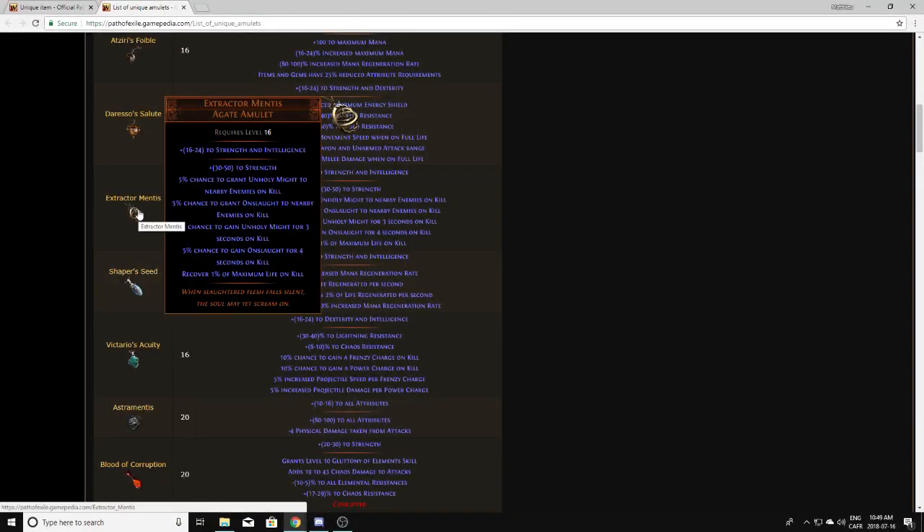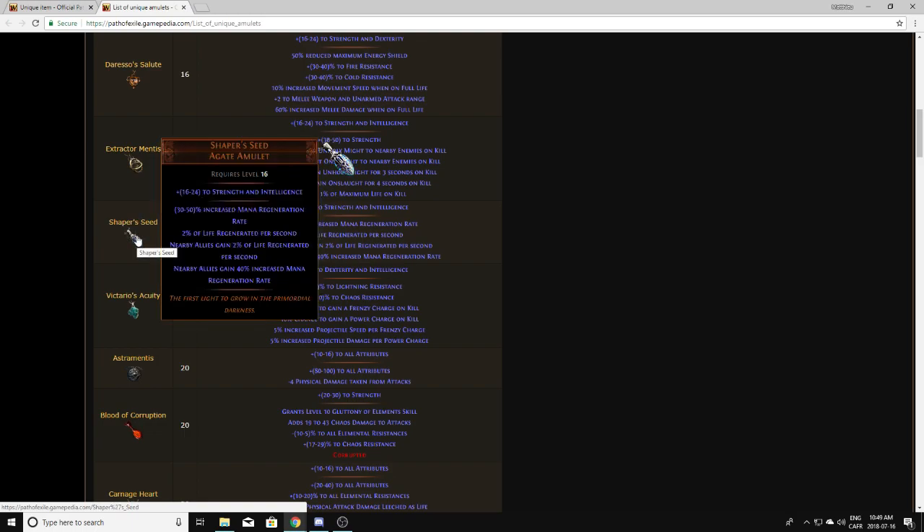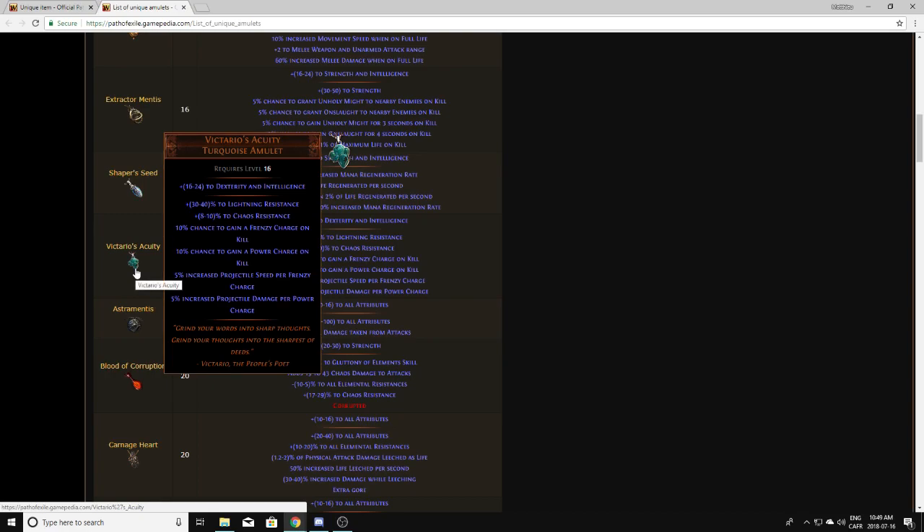Extractor Mentis — I don't pick those up, they're pretty garbage. Shaper Seed — same thing, even with a good corruption I don't think these are worth anything. Victario's Acuity is another one that doesn't actually drop — I've never seen this drop in my life. It's only from divination cards, so you don't have to worry about it. That being said, it is worth a lot.